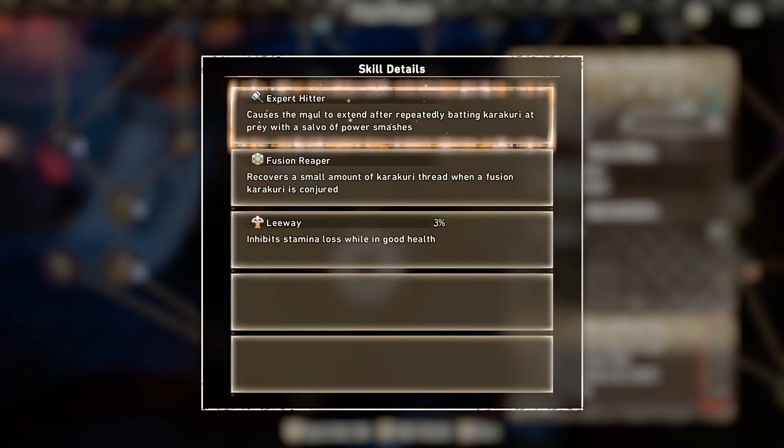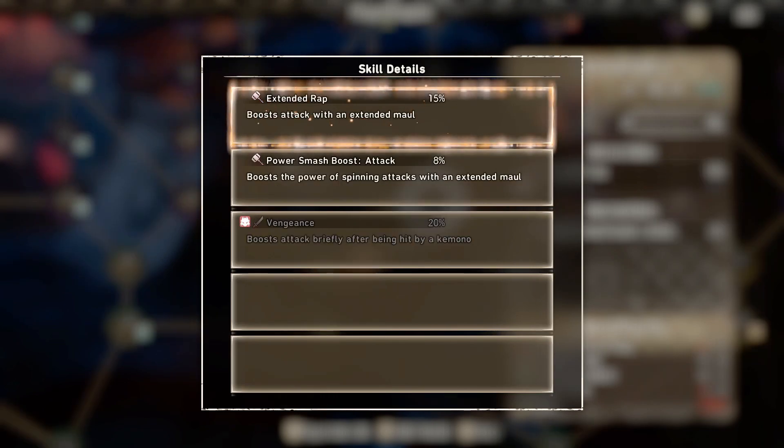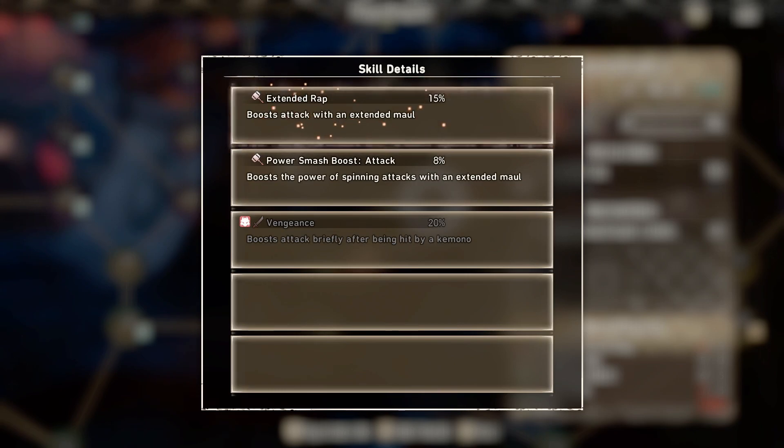Expert Hitter is also a really good one — basically if you keep hitting Karakuri at a Kemono, you will extend your hammer or maul. With Karakuri it allows you to have ranged attacks, and using them will reward you. Extended Rep is also going to be a good one because it just boosts your damage whenever you extend your hammer.